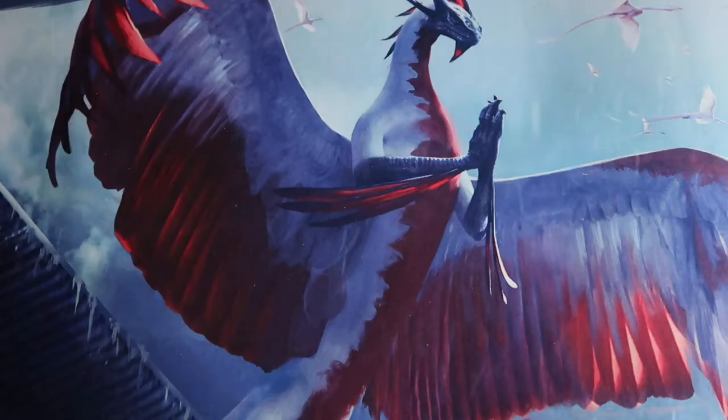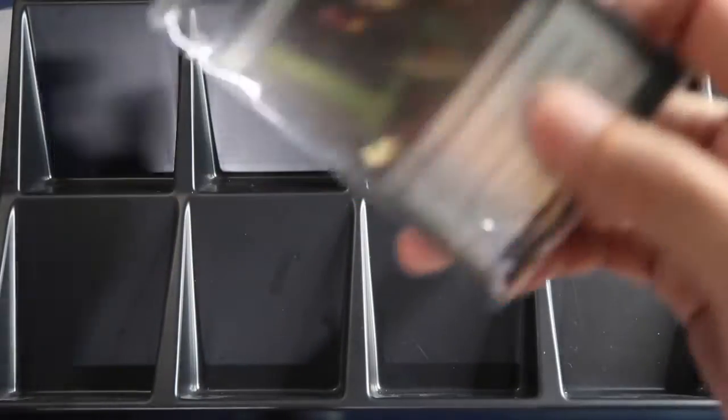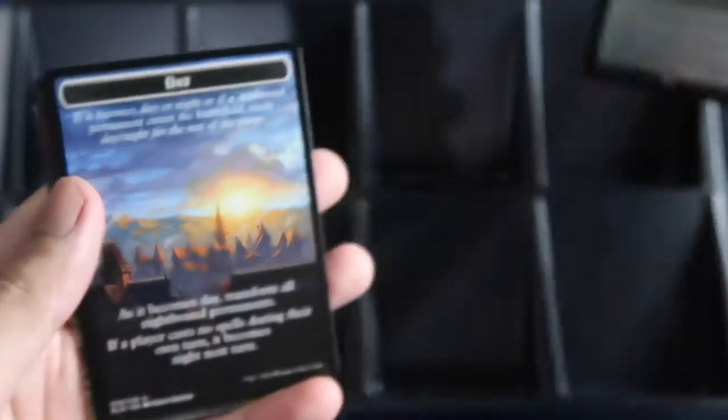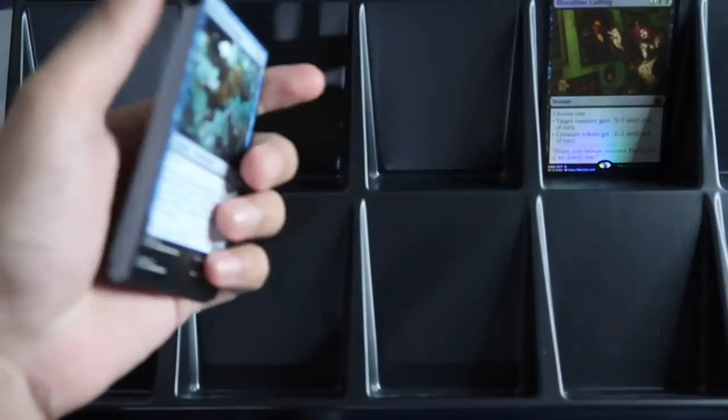Let's set that aside and check the promo card. Our promo card is Bloodline Calling — nice! We also have the DFC and the day and night card. Now let's go to the packs — six draft booster packs.